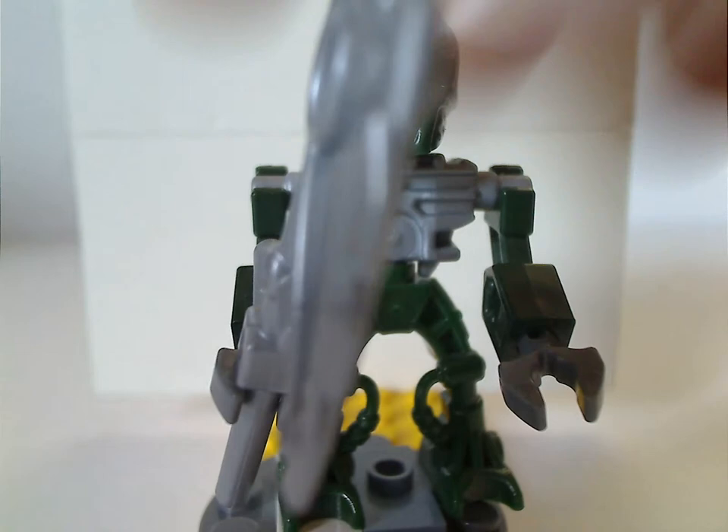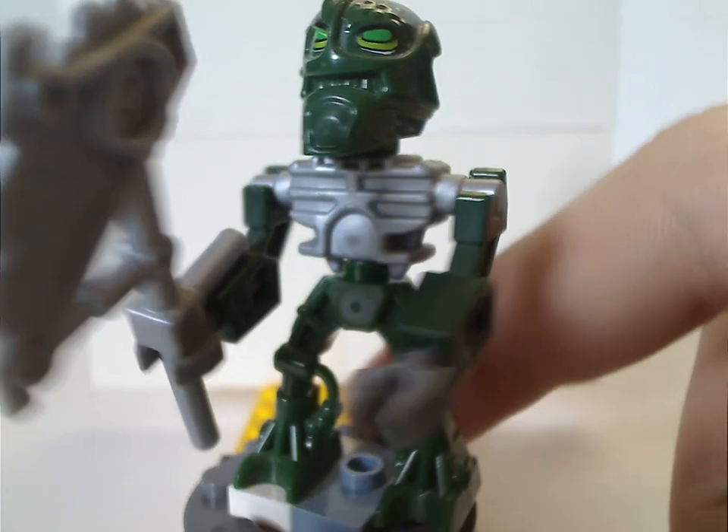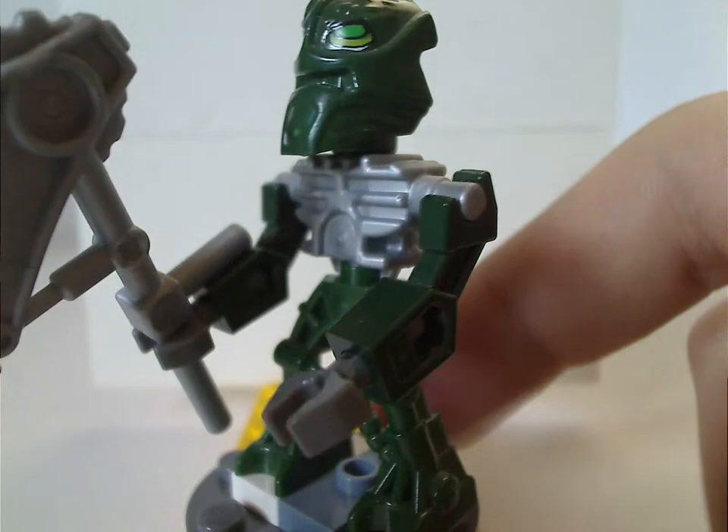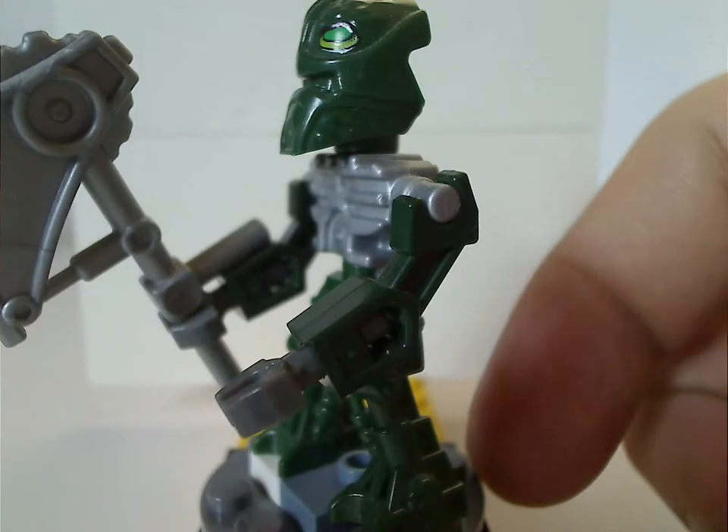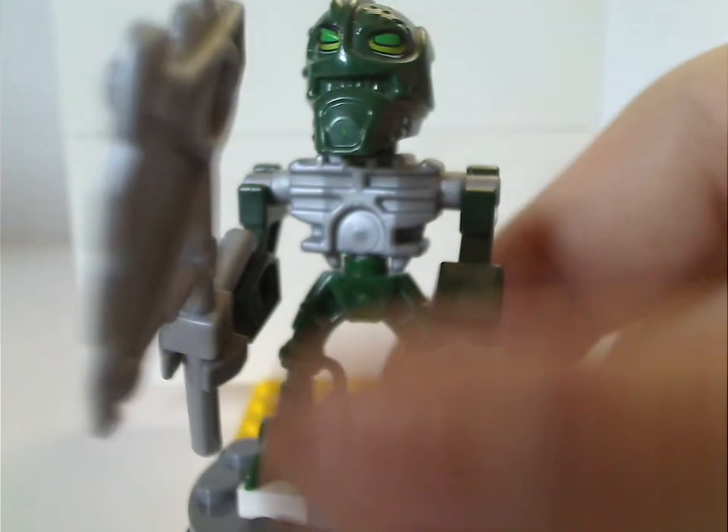Next is Kongu, also quite — this face print is also quite the same, and also the same stuff, same everything. Although it does look quite close to the actual figure.